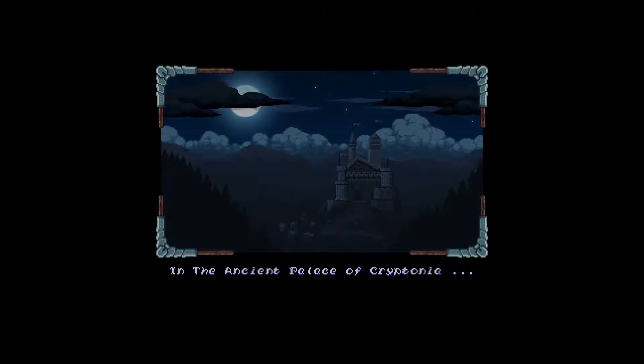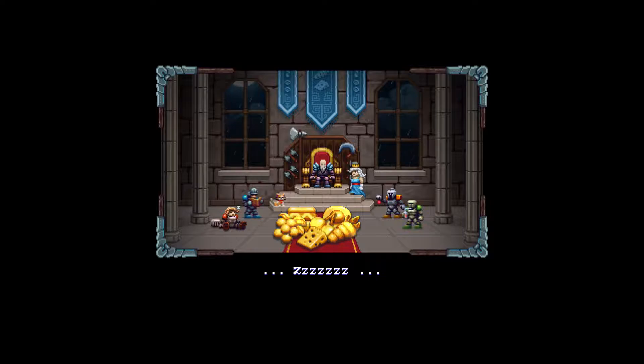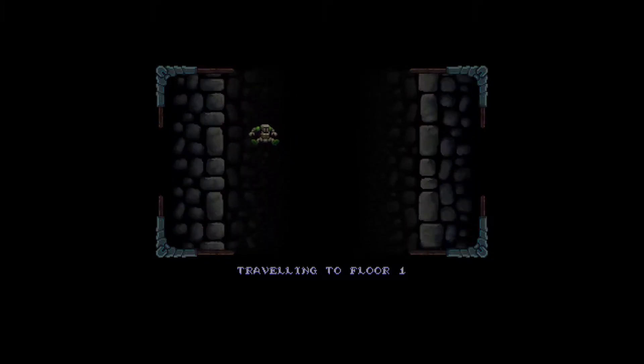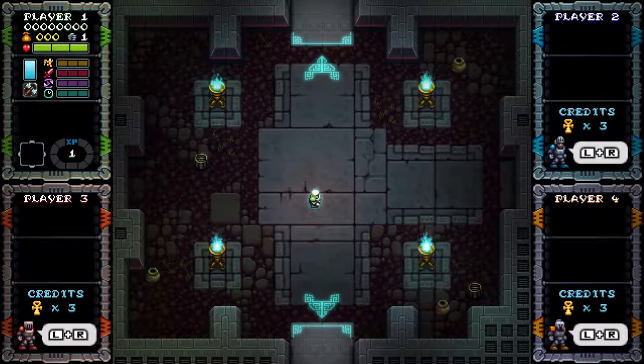In the ancient palace of Kryptonia, the king's guard grows lazy guarding the royal treasures. Generations have passed since the treasures were last stolen. Man, those are some pretty sweet treasures. Look how one guy is just using a yo-yo. I like how the intro is just short and sweet — they're not trying to be like 'oh look at us, we have this big story.' It's just right to the action.